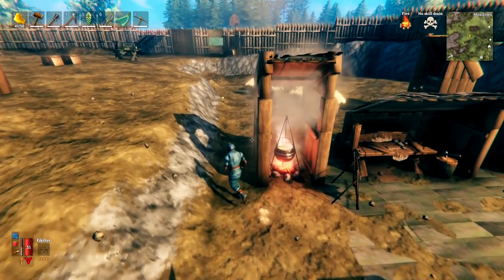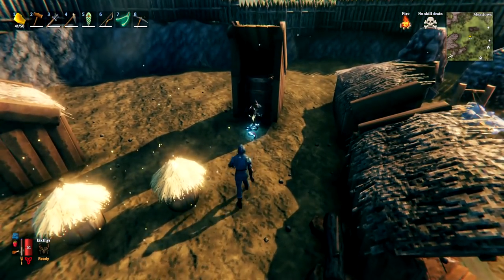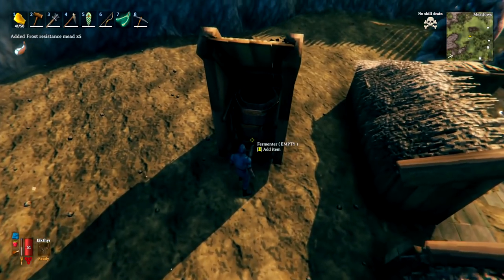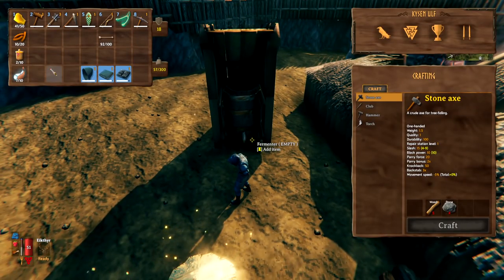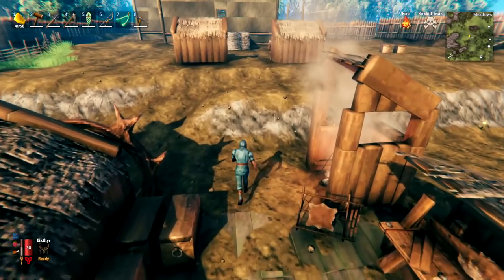Once you've made up that mead, go over to your fermenter and put it in, then wait a couple of in-game days and you can come pick it up. You'll get six per batch, which will last for an hour — plenty of time to explore the mountain biome and find yourself some silver.